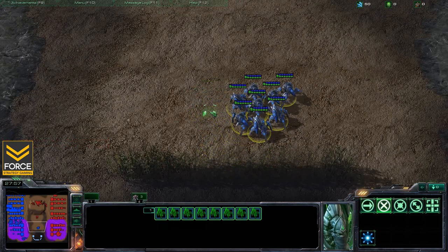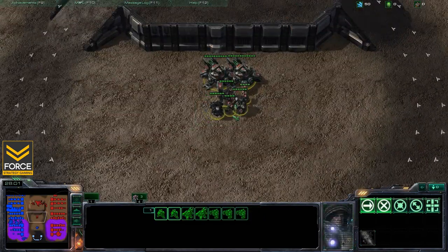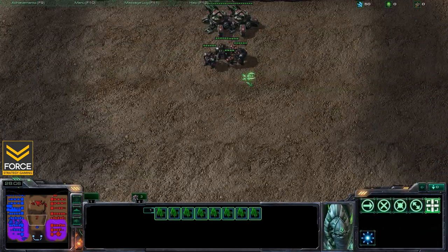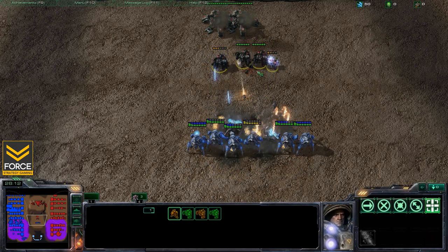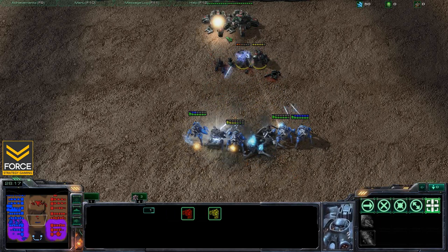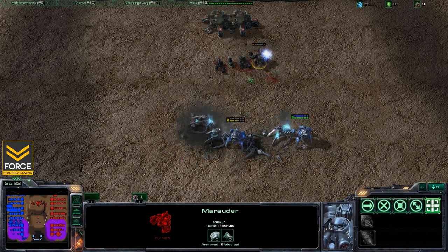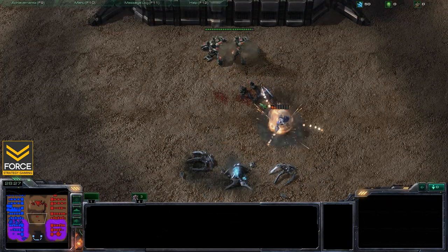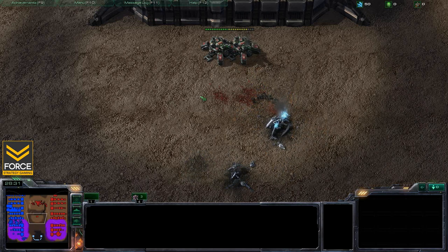Now we're going to take a look at how to blink offensively. First, we've got a scenario with three marauders, two marines, and two tanks. Let's see what happens when we just A-move into that without any micro — the marauders and marines form a buffer for the tanks, allowing them to shoot freely and dealing heavy losses to our stalkers. They prevail with just a regular A-move.